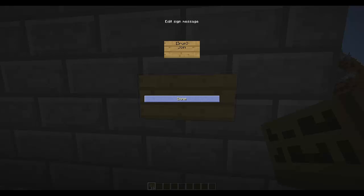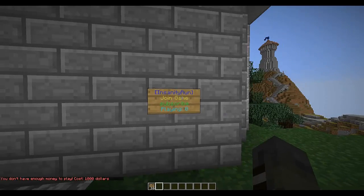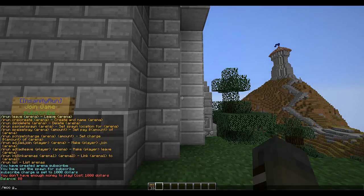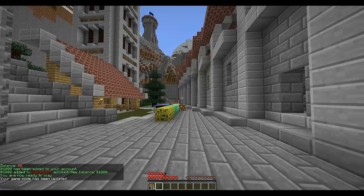There is a sign called 'irun join'. Paste in 'subscribe' — there we go. If you right-click it — look at that — eco give, gave myself a thousand. So if I right-click I can join the game.